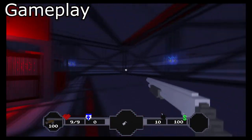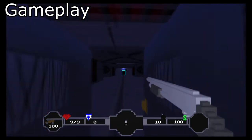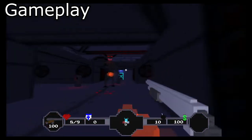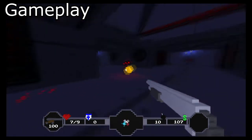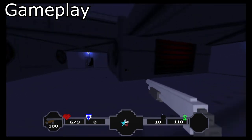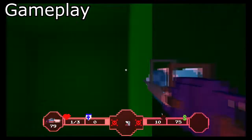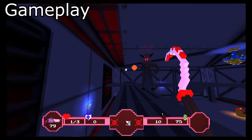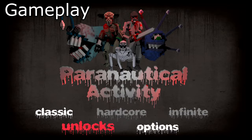Paranautical Activity is a rogue first-person shooting game — a shooter where you go into a dungeon where everything is randomly generated, from the rooms and enemies to the items and weapons. There is nothing new about this version outside of the fact that the Switch version can be played on the go and on the TV, which is unique to this version. Moving forward, this review will compare this version to the Vita version to show which version handheld fans should get.